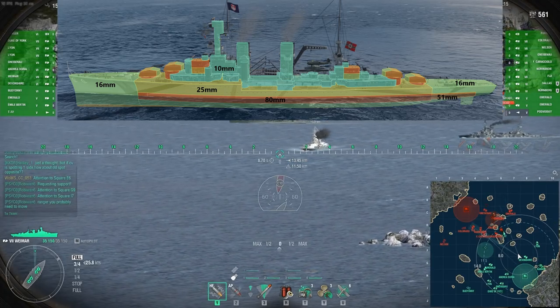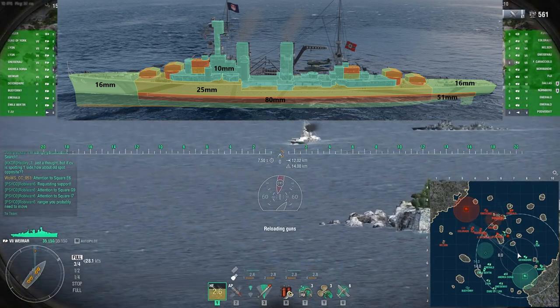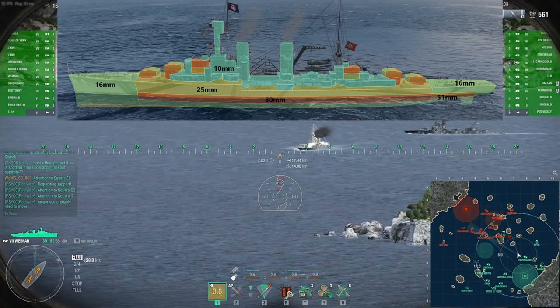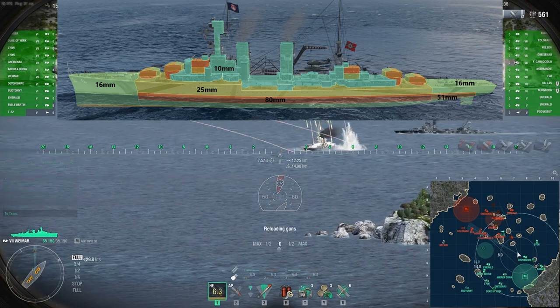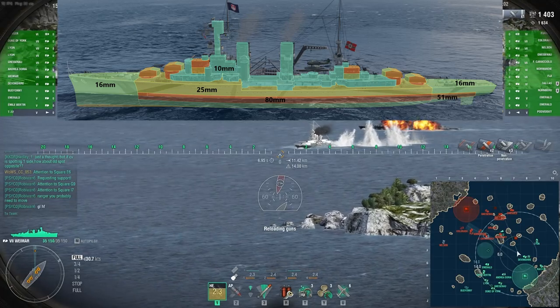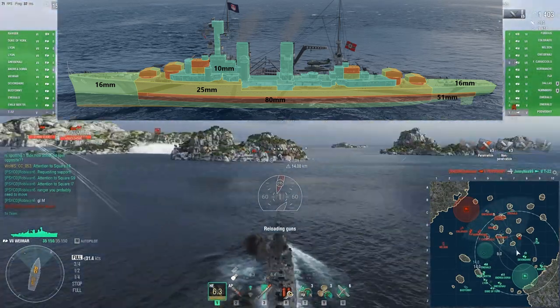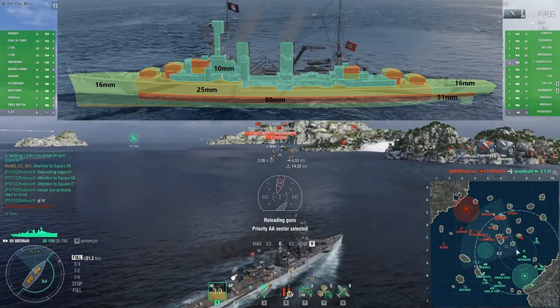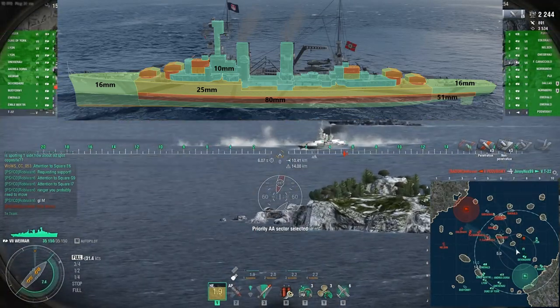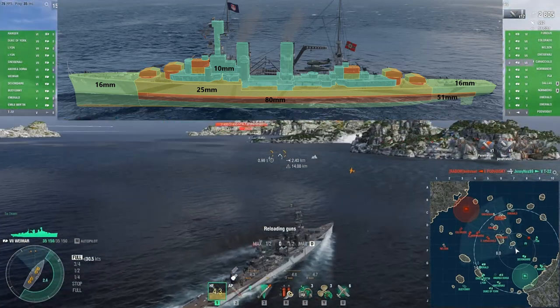Weimar gets an aft and fore end plating of just 16mm, an upper casemate and deck armor both of 25mm, and a main belt armor protection of 80mm. Weimar also gets a lower aft end armor belt of 51mm, which adds some nice additional protection while in a kiting position.